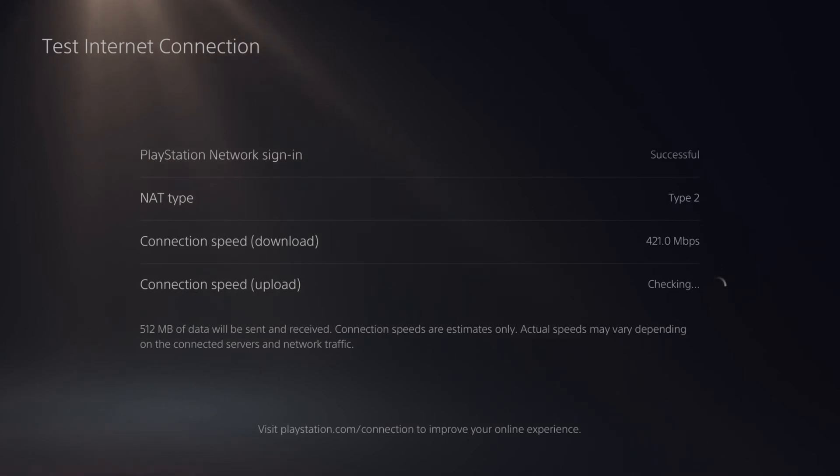Now the range for 5 gigahertz may not be as good as 2.4 gigahertz. So if you're a little bit further away from your router, maybe having 2.4 gigahertz selected will be the better Wi-Fi to connect to.